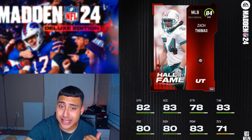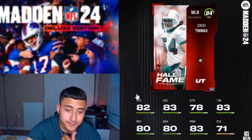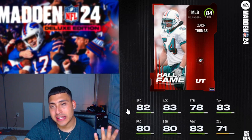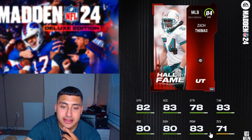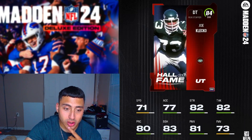Next player is Zach Thomas, a middle linebacker. He might be the best middle linebacker in this video, but with 82 speed and 83 hit power, I'm not sure he stands out enough to be the top pick. And that looks like all the players.